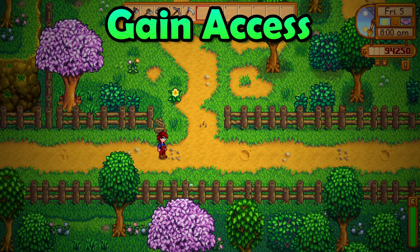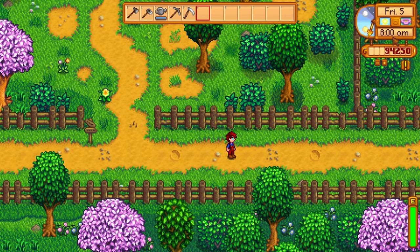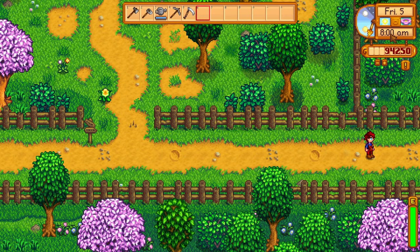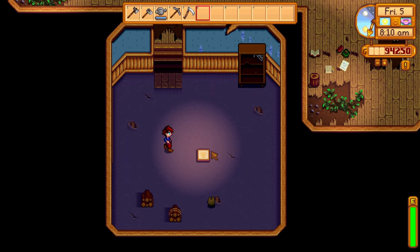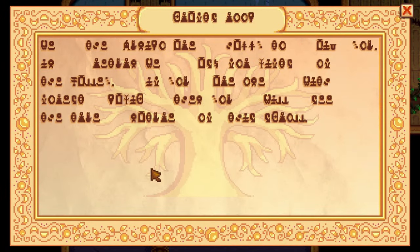To gain access to the community center, you will need to enter the town from this exact spot after 8am after the fourth day in spring. Mayor Lewis will chat to you, and after that you will need to enter the community center and click on this golden scroll. This step is very important, so do not skip it.